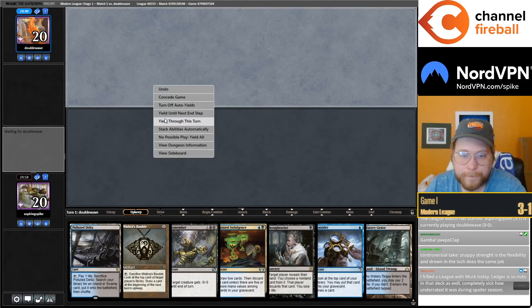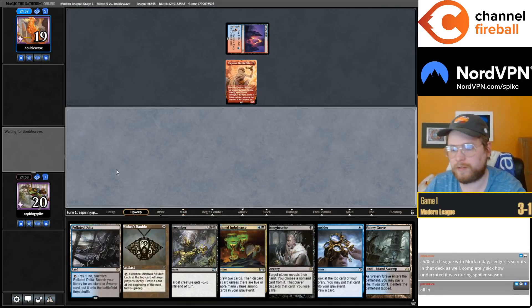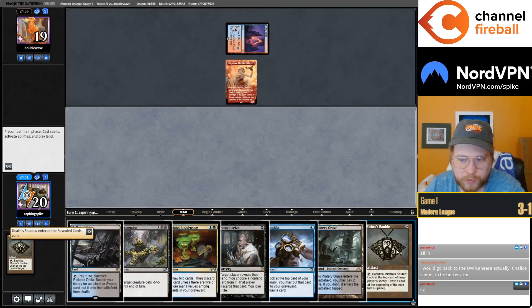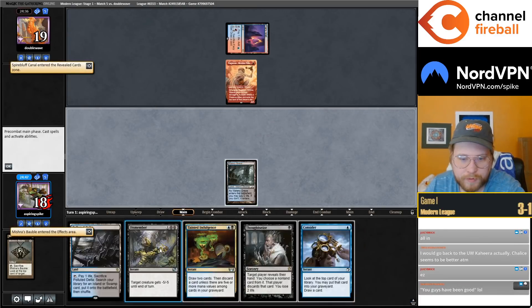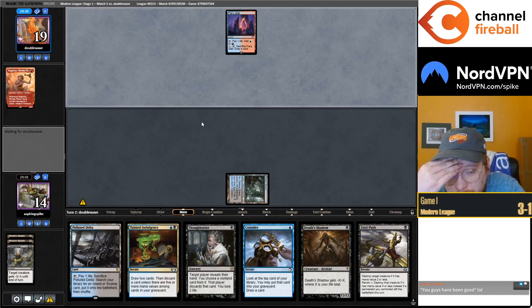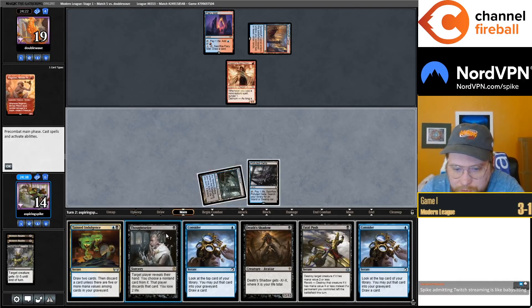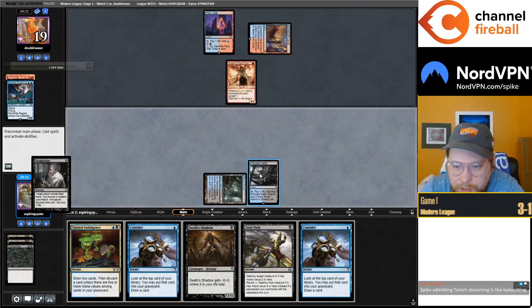I can keep this hand. Probably playing against Blue-Red Murktide with the very powerful and very correct to play Fiery Islet. I'm gonna Bauble myself — see a Shadow on top which I definitely want to draw. I'll Bauble my opponent — let's see a Spire Bluff Canal. It's going to be a very painful start but turn one Dismember into Thoughtseize Shadow: fetch, shock, Thoughtseize, Shadow, so that's out of bolt range.